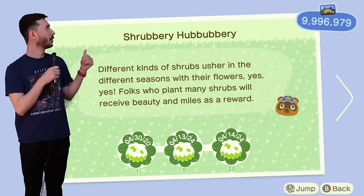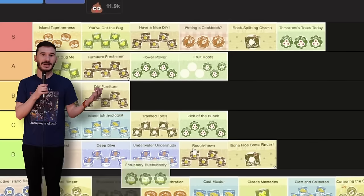The next achievement is Shrubbery Hububbery. I like that name, so I'm giving it an S tier. That's it.